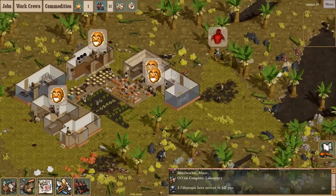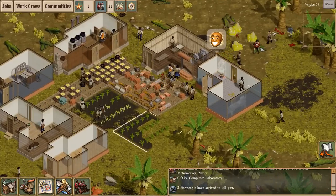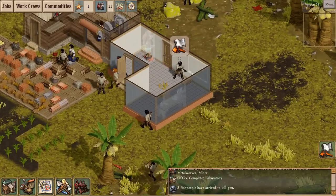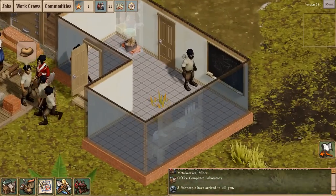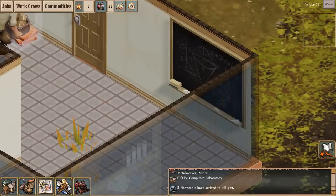If it weren't for my fortunate starting position near Coconut Grove, I'd be running out of food. I was quite fortunate in that regard. Let's watch the progress of the lab. Complicated looking — is that diagram upside down? No, I guess not.